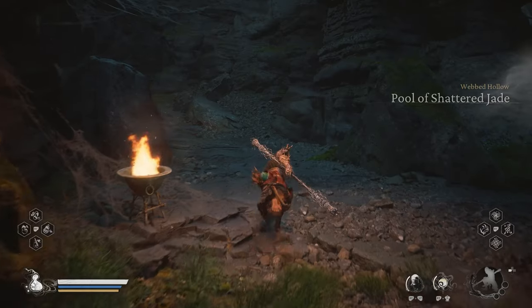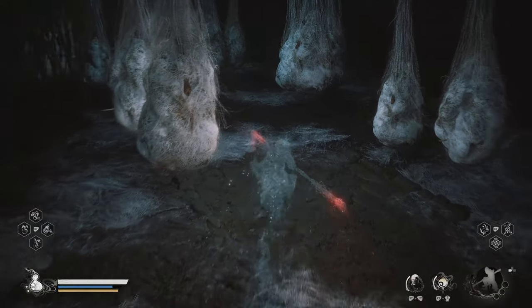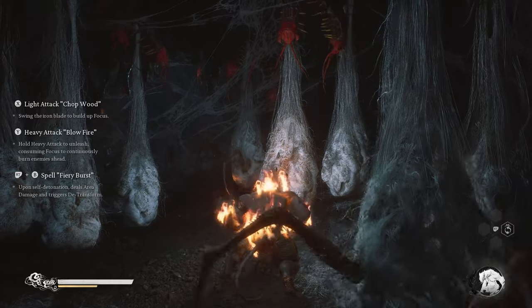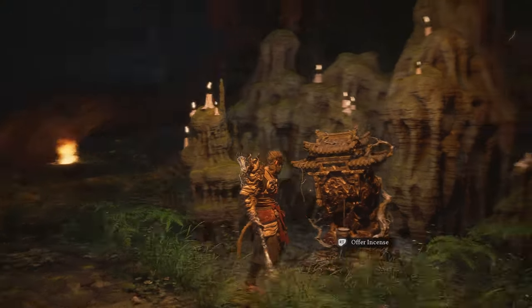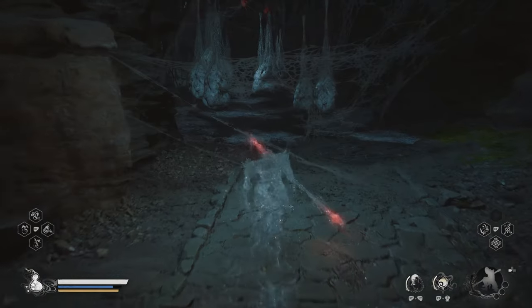Just go towards the right of the shrine where you're going to see all those spider eggs. Go in there and basically transform into the action slumber and then de-transform, because that causes an explosion. You destroy all of that, and suddenly you get about 2500 or 2700 on each run, plus about a hundred XP.